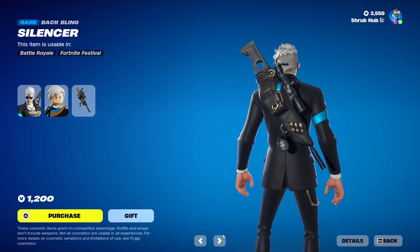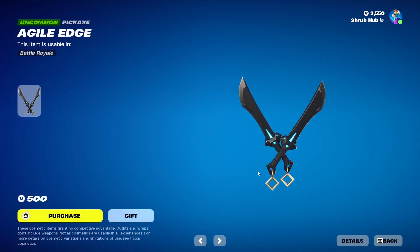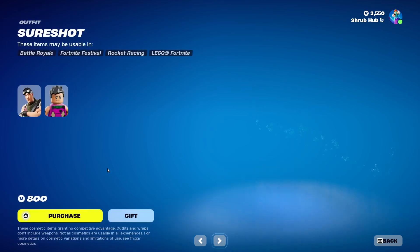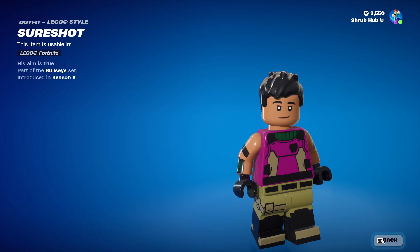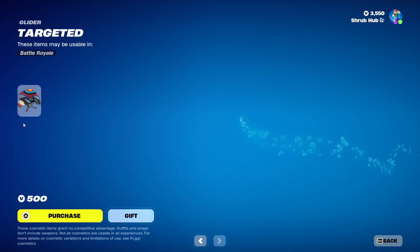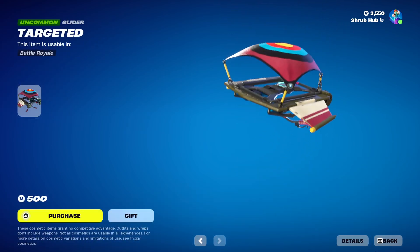This is Seed's Locker style along with the Silence back bling. Then we have the Agile Hatchet pickaxe from Chapter 2 Season 2. Then we have Sure Shot back from Season X — this is his Locker style — and the Targeted Lighter pickaxe from Season X or Season 8.